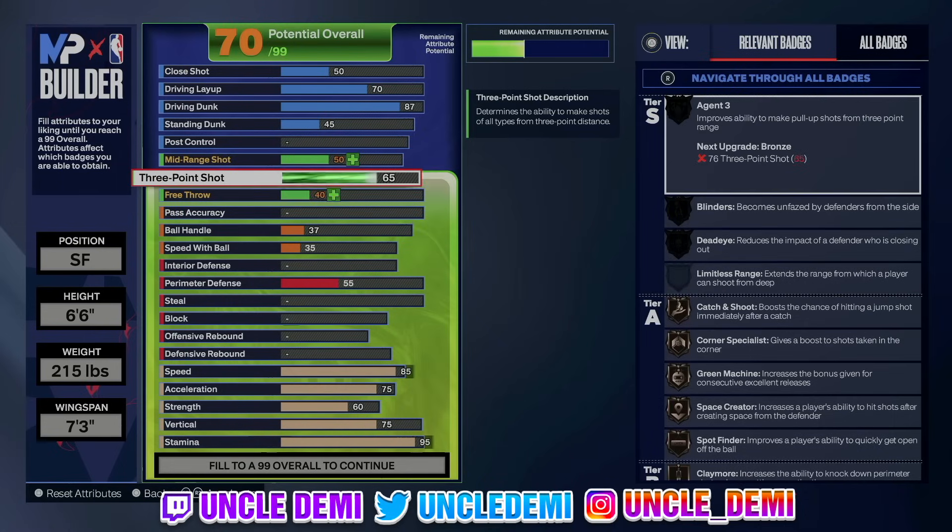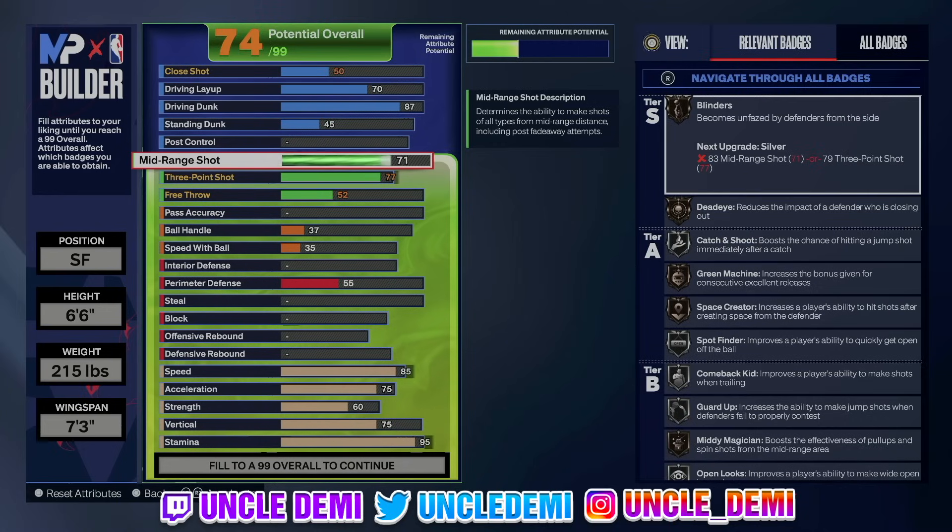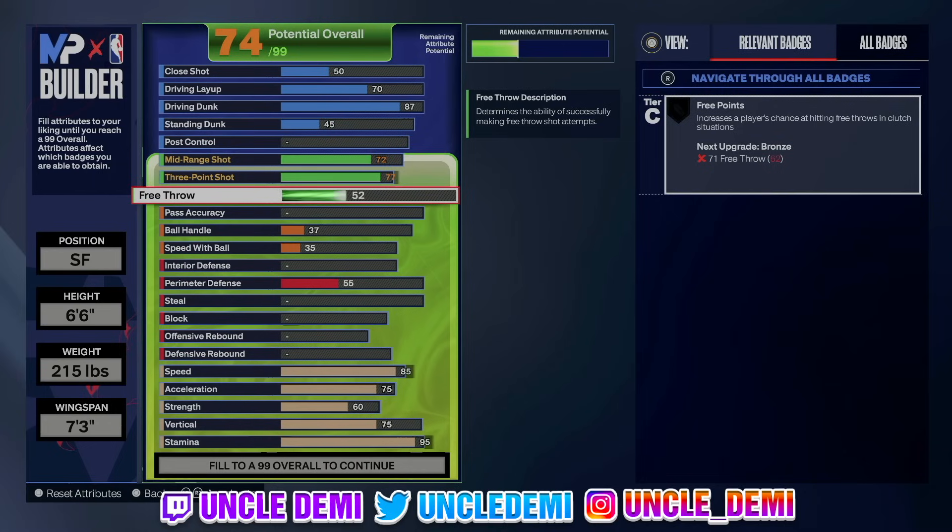On the three-point shot, we're going 77 — you can't go no higher than 77 or it will change the name. I have a 78 three-ball on my high flyer and I'm shooting 52-53%, which is actually really good. If you're using this build as a spot-up, you should be able to creep closer to 60. As a secondary ball handler dribbling and iso-ing, expect the lower 50s. Mid-range shot, we're going 72 — that gives you Mini Marksman on silver for versatility. Then 72 on the free throw, which gives Free Points on bronze, increasing ability in clutch free throw situations.